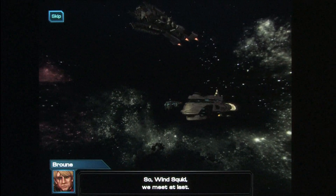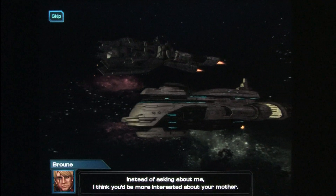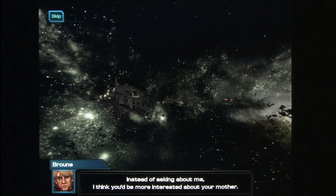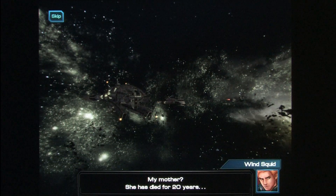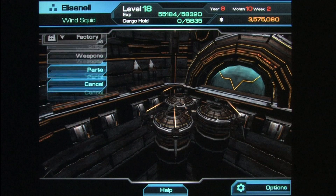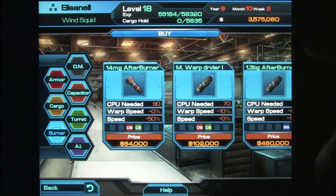The storyline is told through pictures and text on screen. Some of the mangled English dialogue is highly entertaining — everything is written as if spoken in slang. For example: 'She has died for 20 years' — apparently she was thrown into a Sarlacc pit. Or did you mean she's been dead for 20 years? A small detail, but we get the idea.